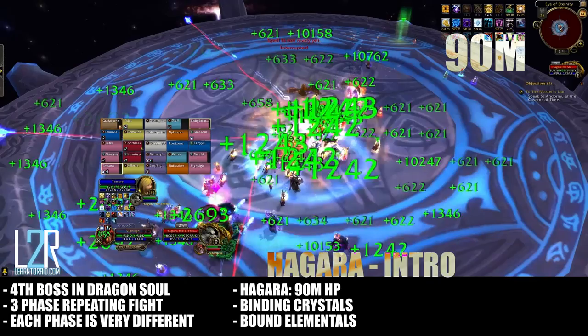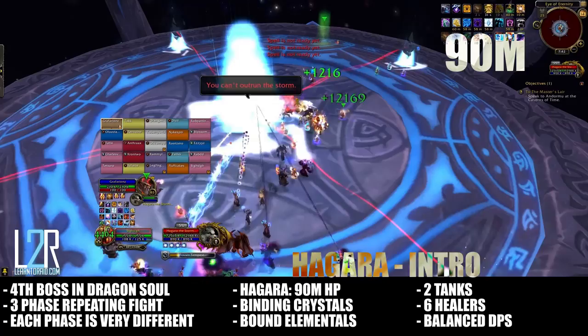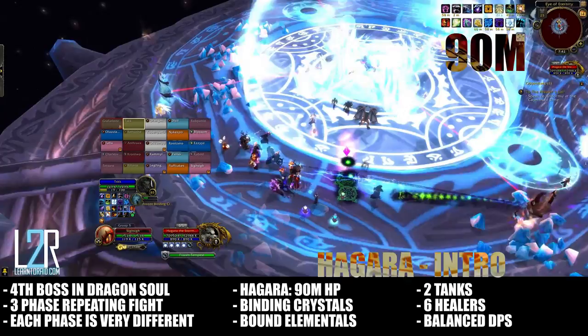The boss will occasionally encase several raid members in blocks of ice that must be AoE'd down. You'll want to bring two tanks, six healers, and a balanced DPS makeup. We'll remind you that this video and strategy guide were created during PTR testing, and if the fight changes significantly when it goes live, we will create a new guide to reflect this.